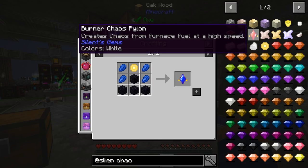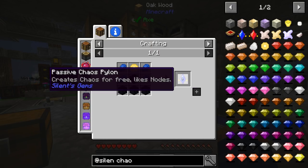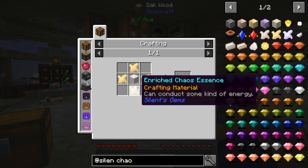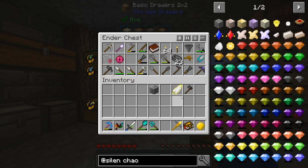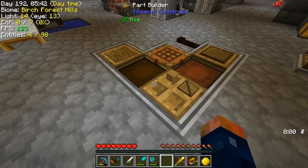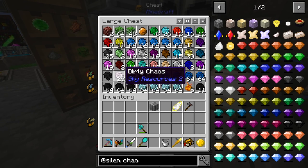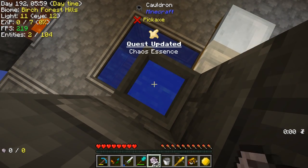Preferably I would like to get the Burner Chaos Pylon - it does significantly more Chaos Transfer than the Passive one. To get this, we're going to need the Enriched Chaos Essence and some Quartz, so we'll have to do some cleaning of Quartz. Here's our Dirty Chaos, and we're going to need to wash this stuff off. There we go - we've already unlocked our first quest.